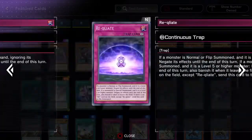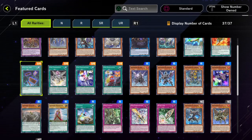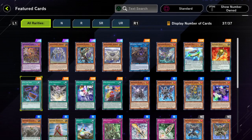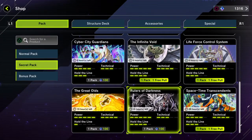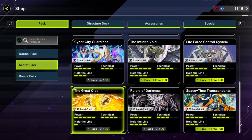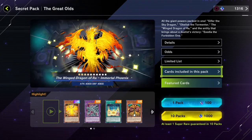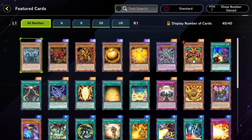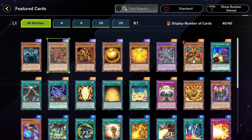It seems like a lot of the Infernoids are pretty low rarity though. Still, it does have the benefit of having Into the Void, which can also get you a free pull from another Secret Pack — and even if you don't need the other Secret Pack, it's more cards. And then here's this one, that contains the Gods and the Exodia — the Forbidden One.